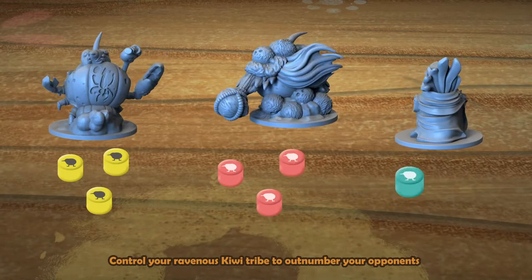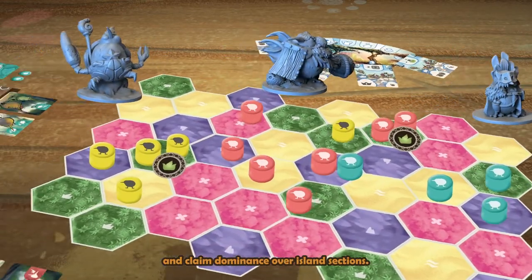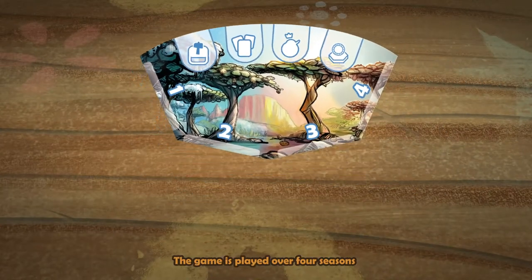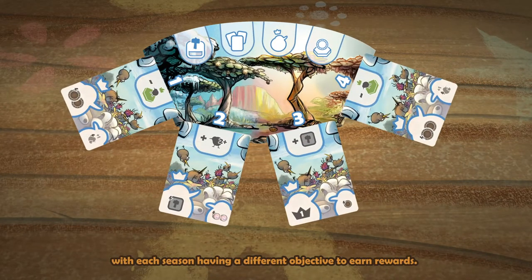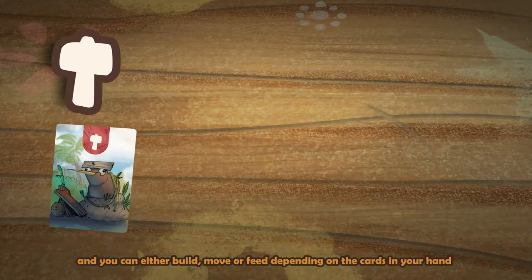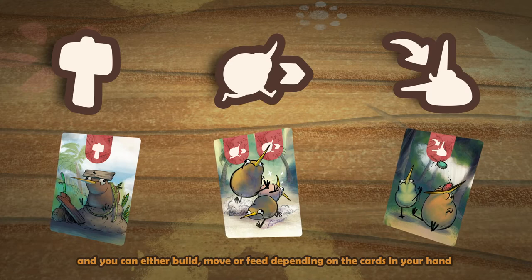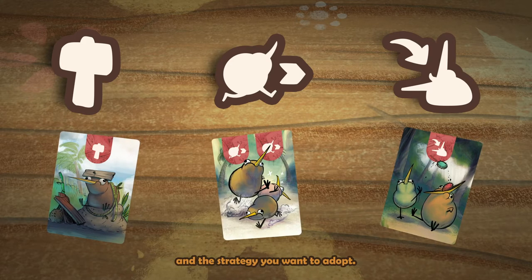Control your ravenous Kiwi tribe to outnumber your opponents and claim dominance over island sections. The game is played over four seasons, with each season having a different objective to earn rewards. Each season has three rounds, and you can either build, move, or feed depending on the cards in your hand and the strategy you want to adopt.